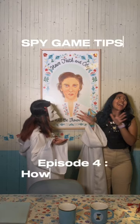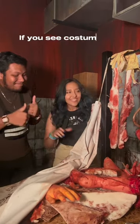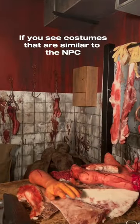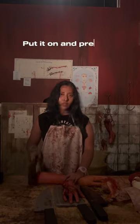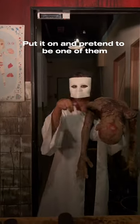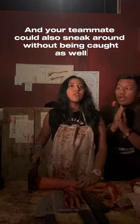Spy Game 10, Episode 4: How to Disguise. If you see costumes that are similar to the NPC, put it on and pretend to be one of them. That way you won't get caught by them, and your teammate could also sneak around without being caught as well.